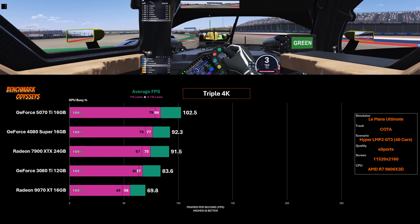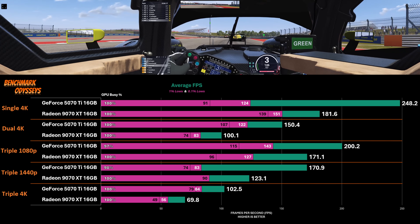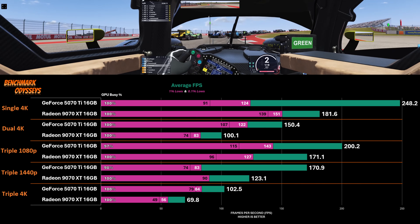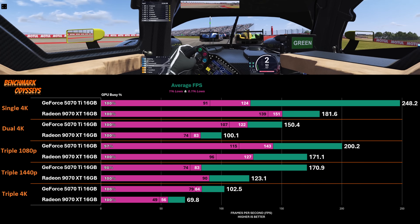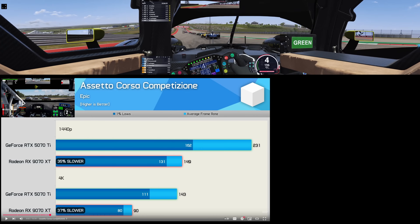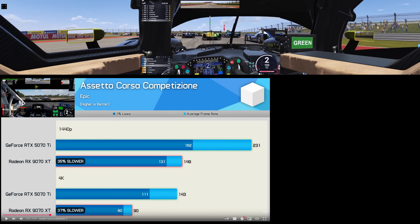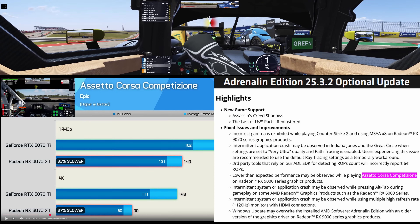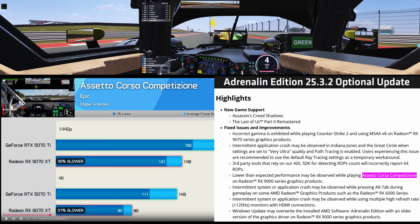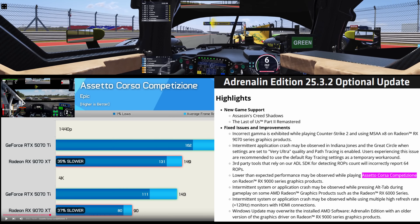It seems like the 9070 XT is under-delivering on its performance, which means there's an opportunity for the LMU team and the Radeon team to optimize for this title and unlock some of that performance, which we know is there. A couple of weeks ago, Hardware Unboxed also evaluated Assetto Corsa Competizione and found discouraging performance from the 9070 XT. Not long after that, the optional 25.3.2 drivers called this out. So there is an opportunity — if we're loud enough — to get a response from AMD. I encourage you guys to share my results and let's see if we can get some action on this.